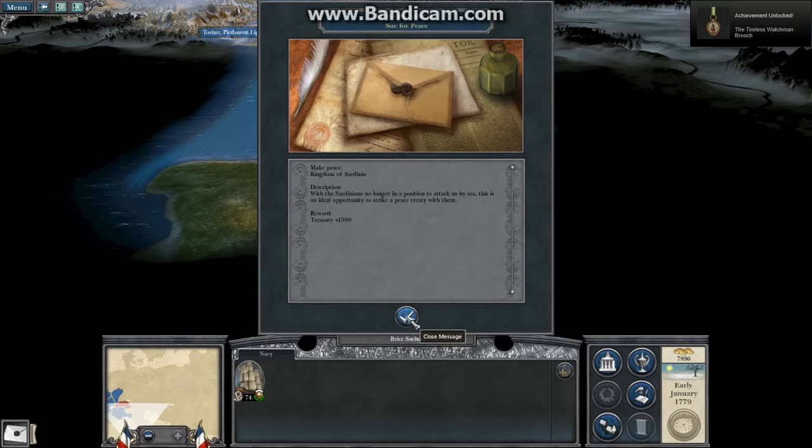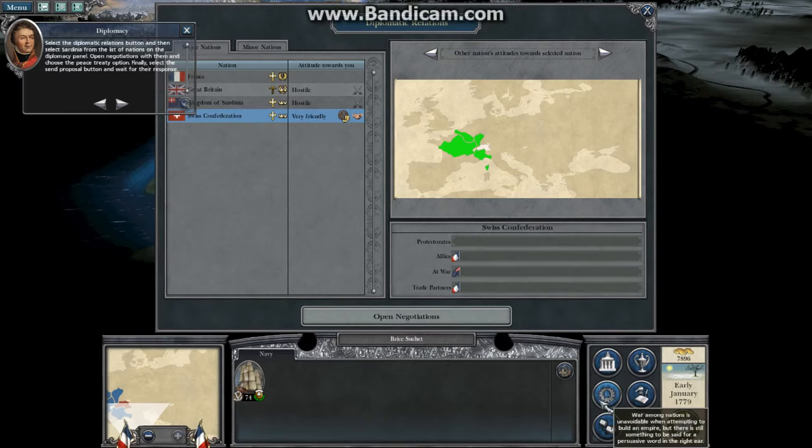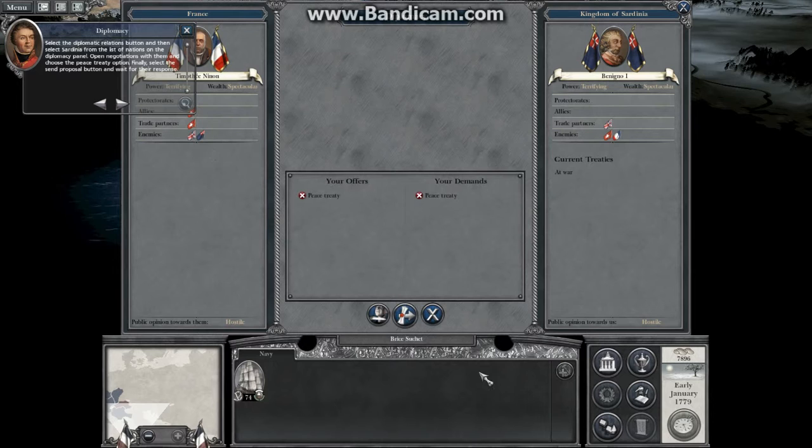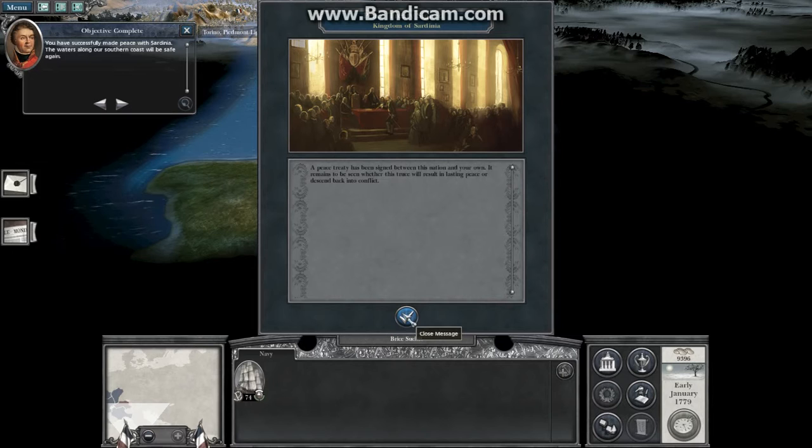Select the diplomatic relations button and then select Sardinia from the list of nations on the diplomacy panel. Open negotiation with them and choose the peace treaty option. Finally, select the send proposal button and you have successfully made peace with Sardinia. The waters along our southern coast will be safe again.